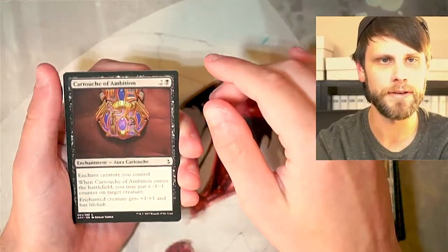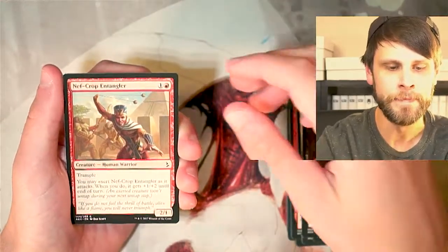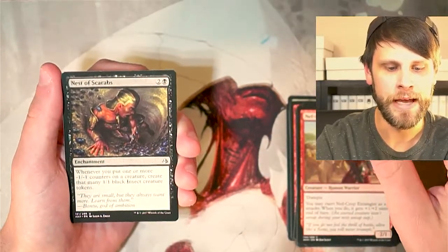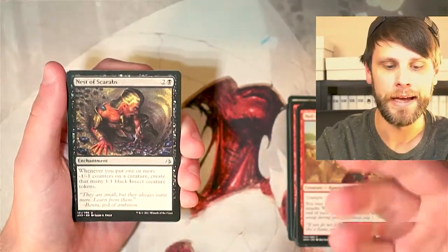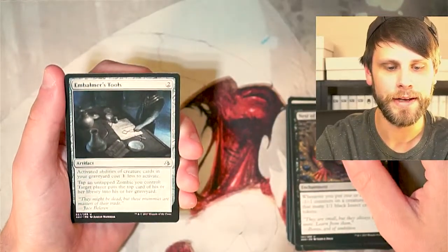Some of them were better than others. I think the green one might have been the best. Nephcrop Entangler. Our first uncommon is Nest of Scarabs — the negative one, negative one counters were very much a mechanic of this set. We could do a lot of cool stuff with them in the green-black deck. We've got Embalmer's Tools.